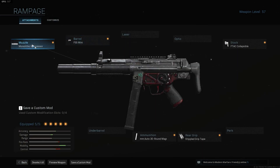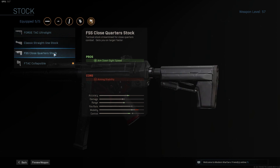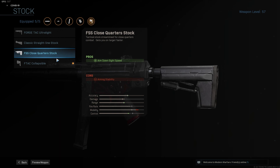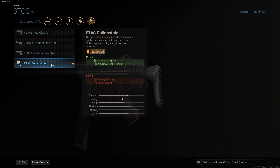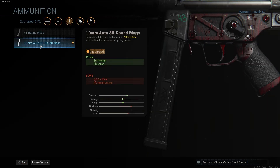The next attachment is the stock — the F-Tech Collapsible. It's a really good stock because it gives us more ADS speed, which is really important because we want to be super snappy and fast, and it also gives us more movement speed. I wasn't a fan of the other stocks since they only give one pro while the collapsible gives two. The cons are recoil control and aim stability, but for a close-range setup we can afford to live with that.